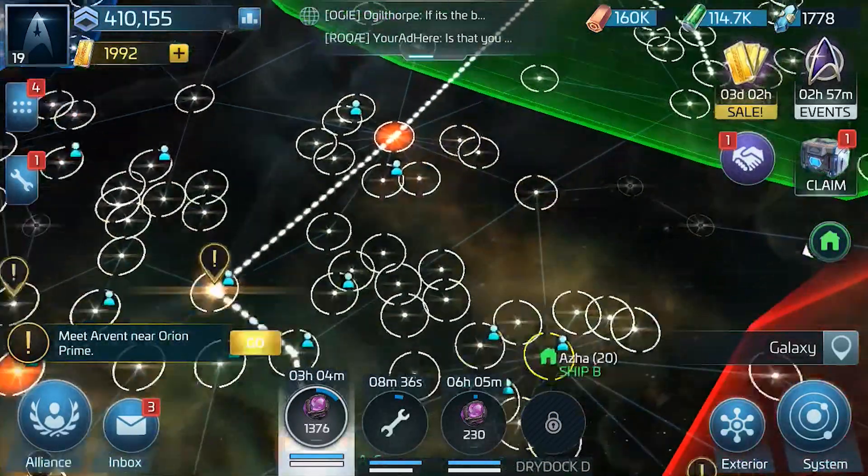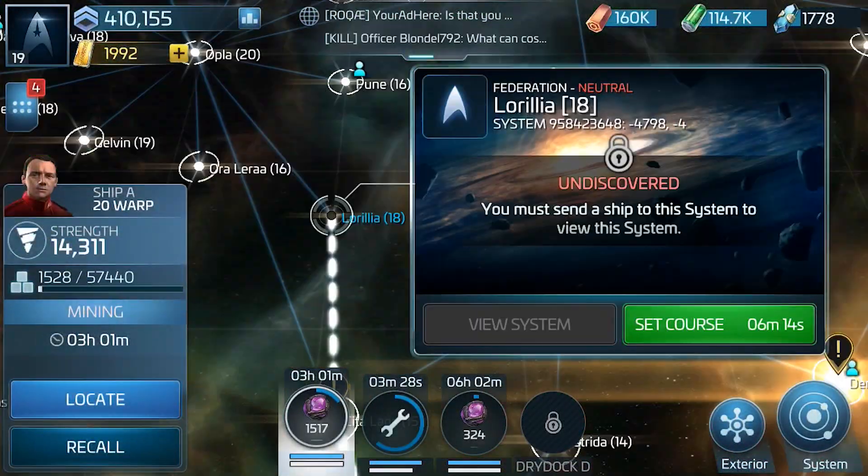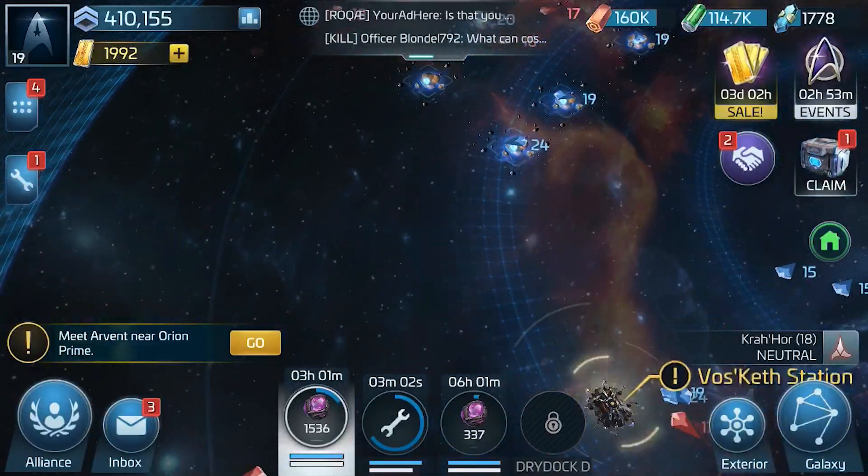There are also a whole bunch of mining changes. Lots of different warp paths have been updated to reach systems earlier and to prevent players from going down longer ones. There are now three new systems: Lirilia, Kaikara, and Karghur — all full of Dilithium, making it easier to reach higher levels.